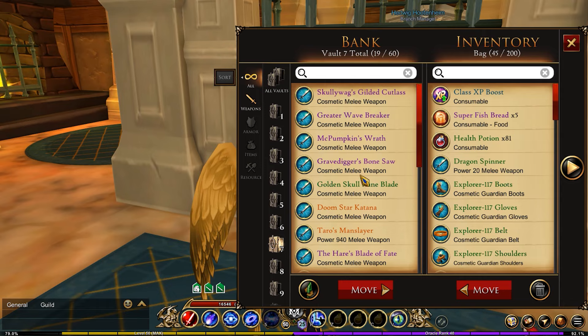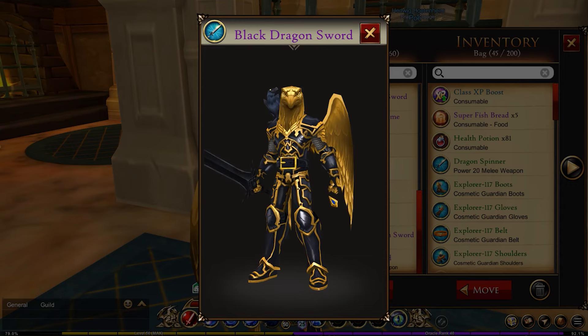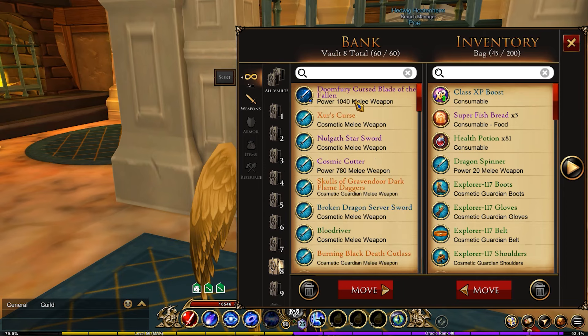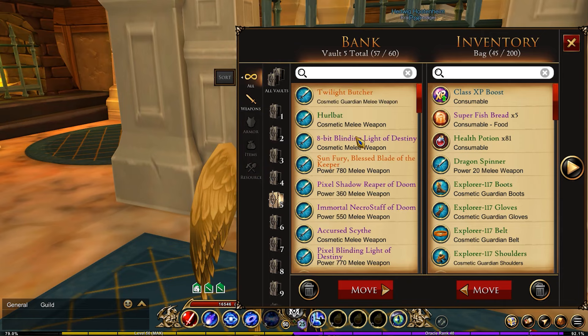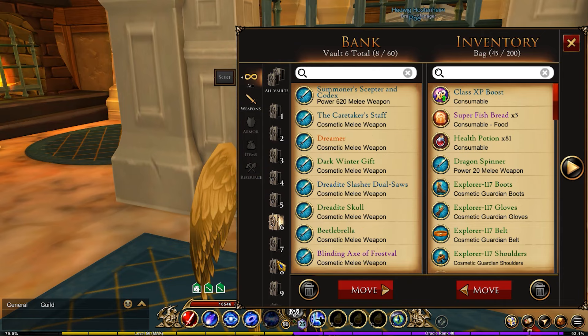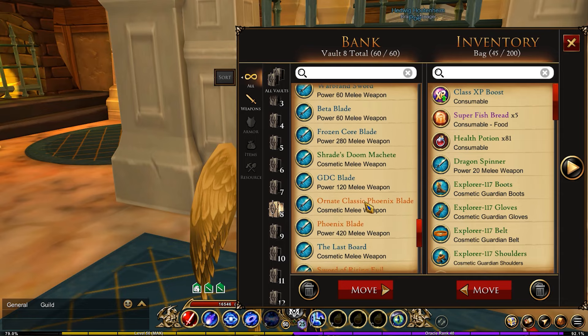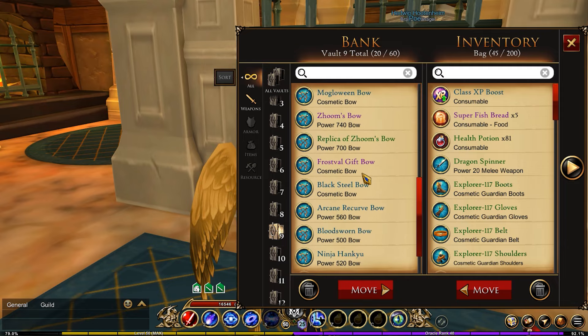In the seventh vault are the runoff weapons — the swords basically, so everything in here are swords. In the eighth vault, which is full, is why this is the runoff for that vault, and then another vault which is almost full serves as the secondary runoff. These are all swords — some of them are legacy as well — but there are a lot of different swords.